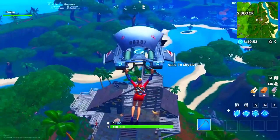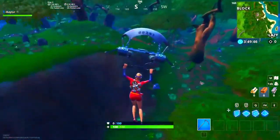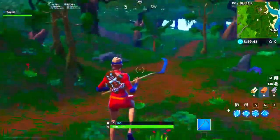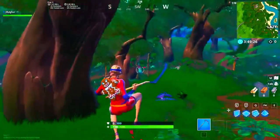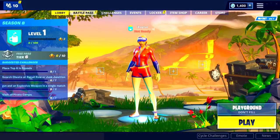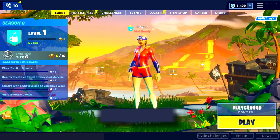Over here there are more springs and a lot of trees — this is where Lazy Links was. There's also a new Block over here, which is pretty freaking cool with little plants on it. I think we went to every new spot. The Block obviously changes as the weeks go on. This is the Season 8 map, guys.